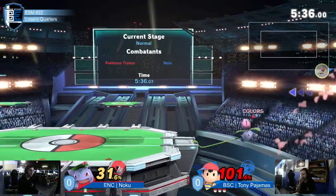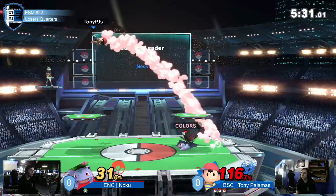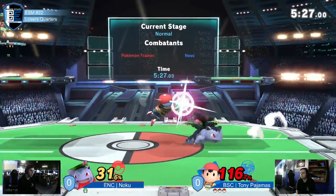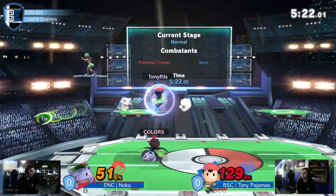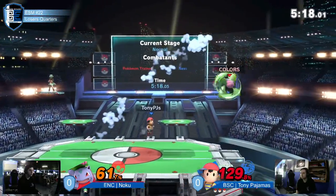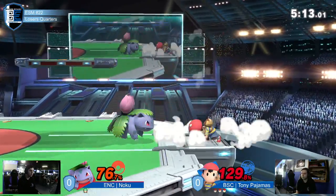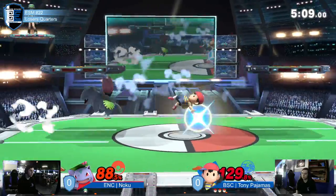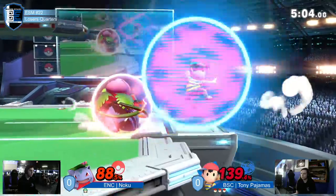What's the edge guard from Noku — a sour spot vine whip? Oh my God. Barely misses the ledge on the air dodge. He knew by how close he was that it was going to be an air dodge. This is where Ness wants to be. I feel like Ness's easiest matchup out of the three would be Ivysaur. Yeah, because Ivysaur kind of struggles in neutral besides having that one razor leaf he can spam.